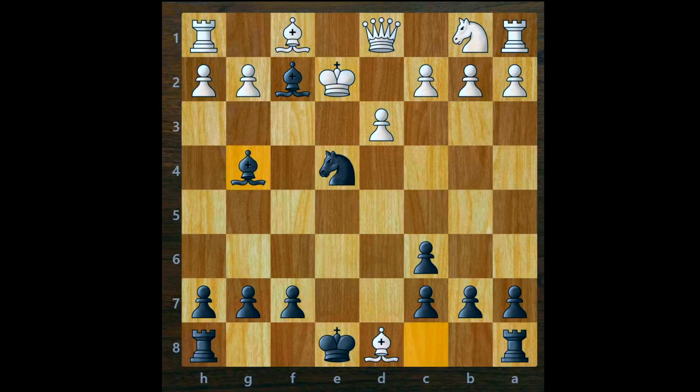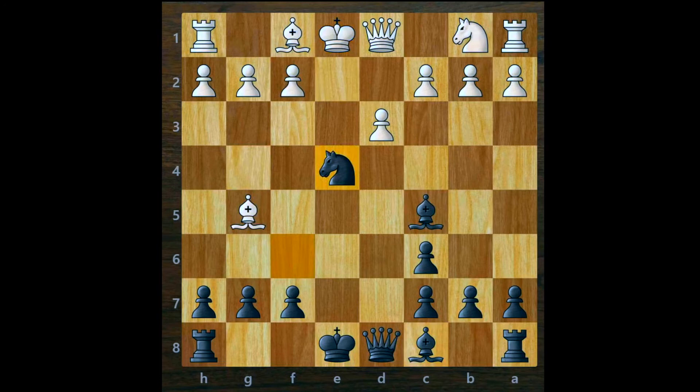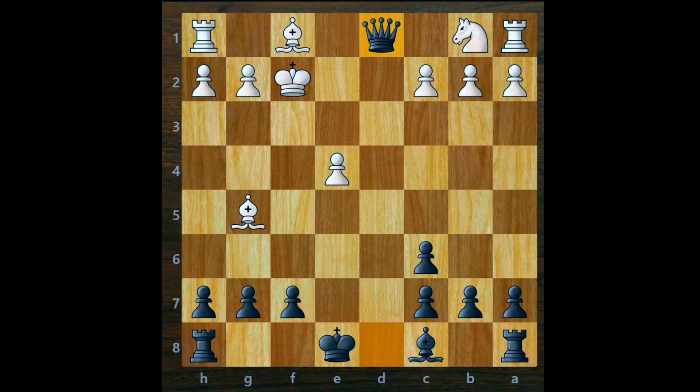If white decides not to capture the queen but instead captures your knight with pawn to e4, play bishop to f2 check. He cannot take the bishop with his king because his queen would be lost. So he plays king to e2, then we bring out the other bishop to g4 with check. After the king moves away from f2, we snap up his queen with queen to d1 — an easy win.